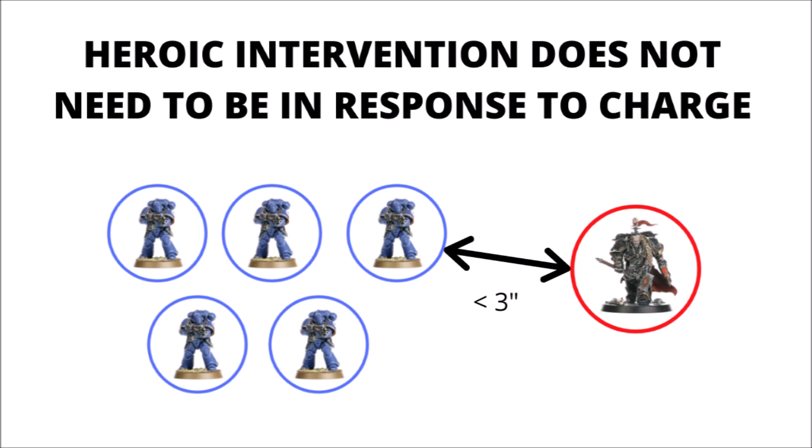In-game, this can lead to some gotcha moments, particularly when people forget that characters can Heroic Intervene. It can be particularly potent on character vehicles, such as Imperial Knights, for example. Basically, if your opponent has characters, you need to keep your models greater than three inches away from them if you don't want them to get Heroic Intervened into. Another thing to note is that the intervening character doesn't necessarily have to get into close combat — they just need to move further, so they can use it for a little bit of extra movement if they don't want to be in close combat with said unit.